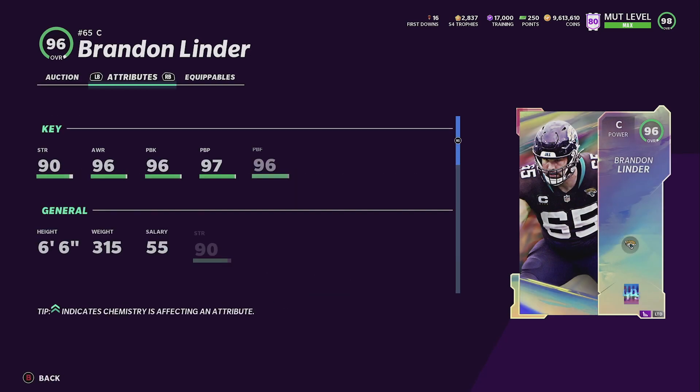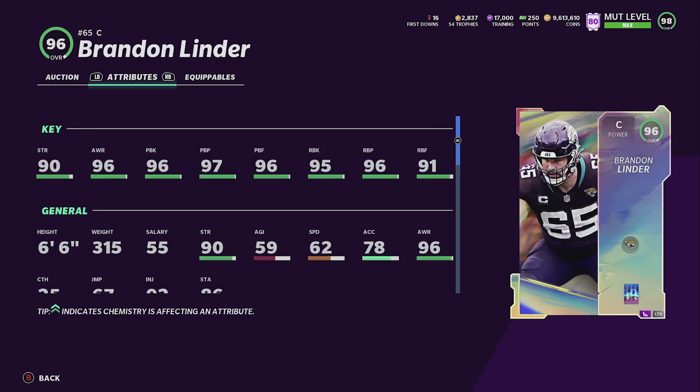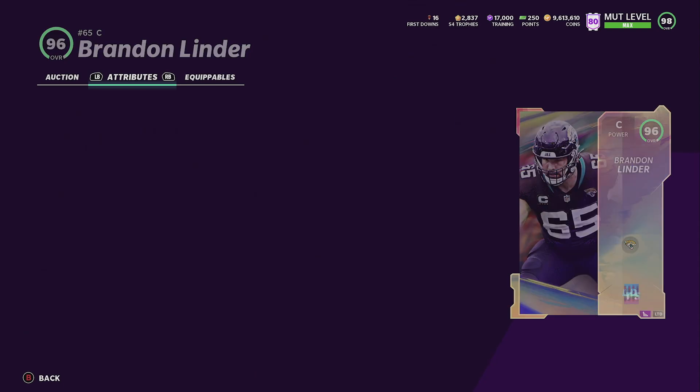Brian Linder is 475 — there he is, not bad. 91 strength powered up, he does have a power up: 97 awareness, 97 pass block, 98 pass block power, 97 pass block finesse, 96 run block, 97 run block power, 92 run block finesse. That's a pretty good card, not bad at all.